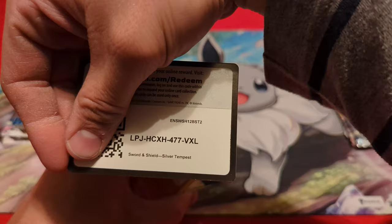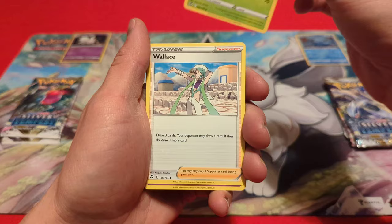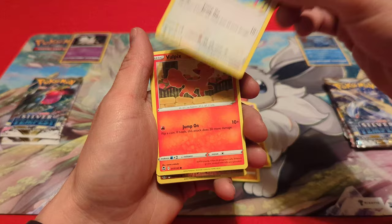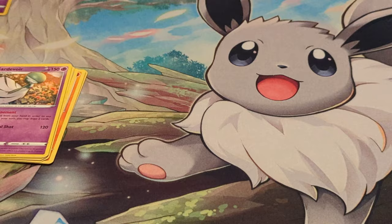Here we go with our first pack, starting off with the Togetic side. There is the code for that pack. Looks like we're starting off with a B-star marker. We've got Venomoth, Wailord, Jynx — kind of cool art — Sandygast, Relicanth, Hawlucha, Rufflet, Vulpix. Sandygast is our reverse and a regular Gardevoir is the rare. Let me zoom in for a closer look.